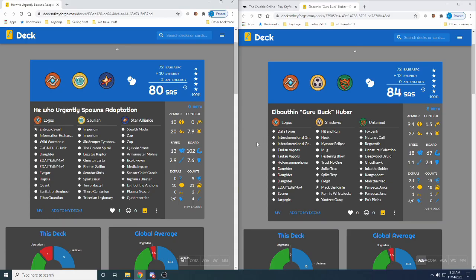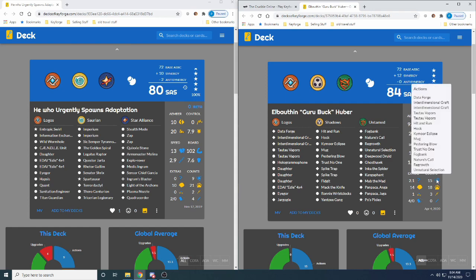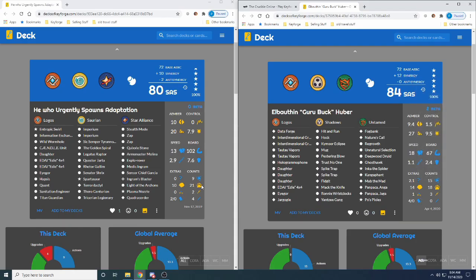Siaka is going to have to look out for going too high in his amber count. A Data Forge to be able to close out with the interdimensional graphs — the Tau Tau Vapors and Edai are going to help make that Data Forge viable. Shadows doesn't have a ton of stealing; you've got Trust No One, which could be interesting with the Quixel Stone. This may actually be a bit of a tough matchup for Siaka. Drazkor's creature count comes in at 18, Siaka's at 21, so pretty close.